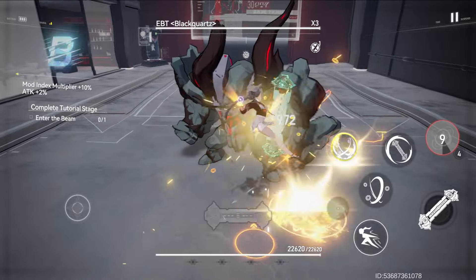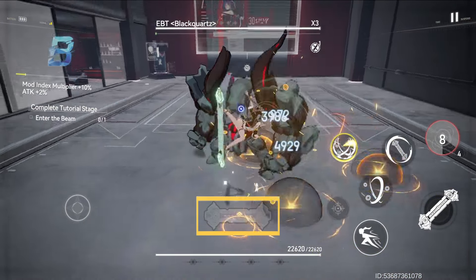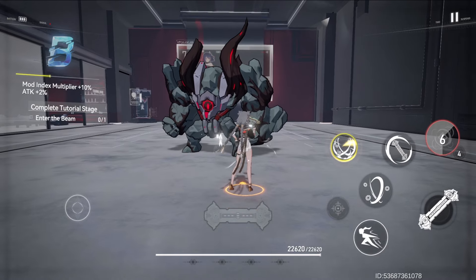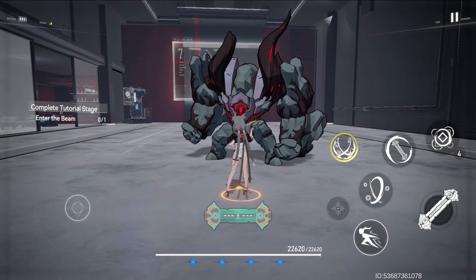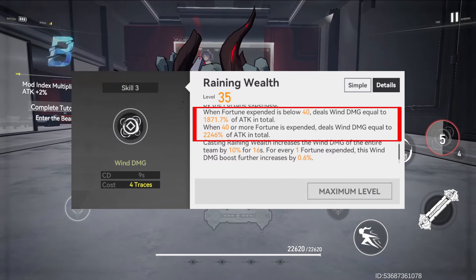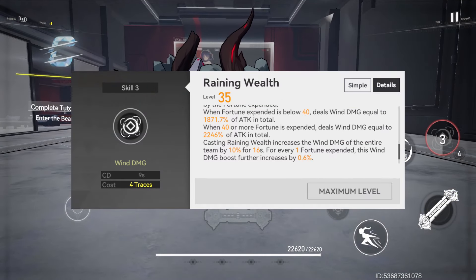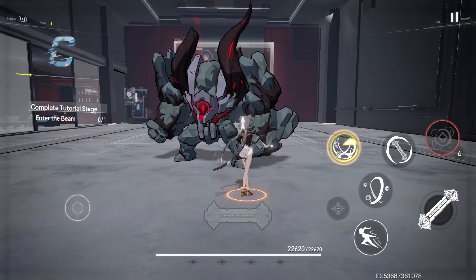Skill 3 can be launched with the consumption of 4 traces and all fortune will be expended too. Skill 3 deals damage and increases the wind damage of the team for 16 seconds. Skill damage and wind damage boost are affected by the amount of fortune expended with skill 3. The damage is increased from 40 fortune upward, and wind damage is increased by 0.6% for every one fortune expended additionally.